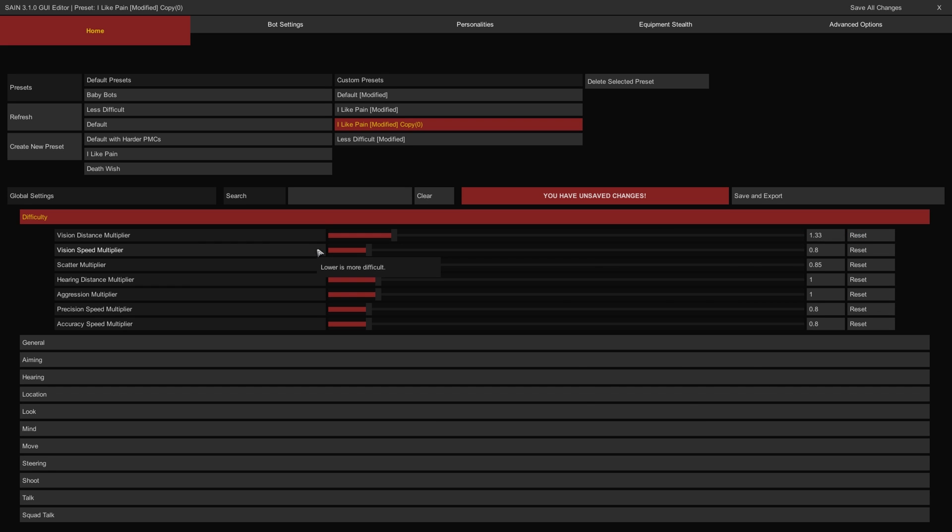The Vision Speed Multiplier controls how quickly bots can identify a target when spotted. The lower it is, the faster they can acquire targets. The Scatter Multiplier controls how wide a bot's rapid-fire spread is when engaging. The lower it is, the more narrow their cone of fire will be.